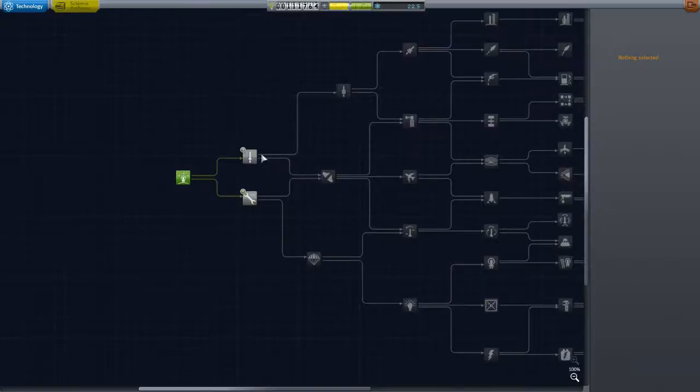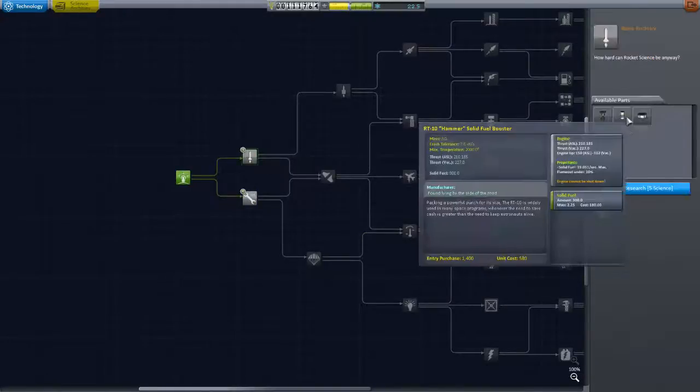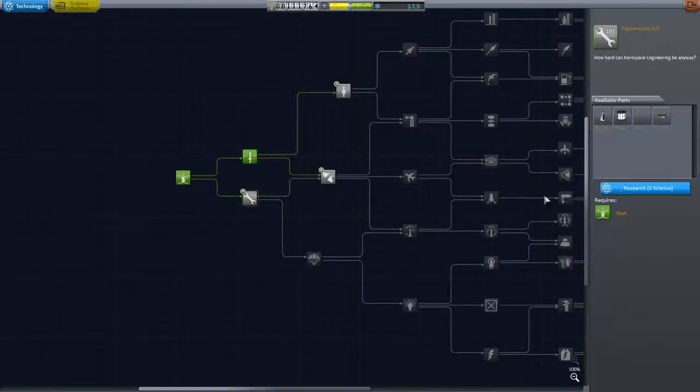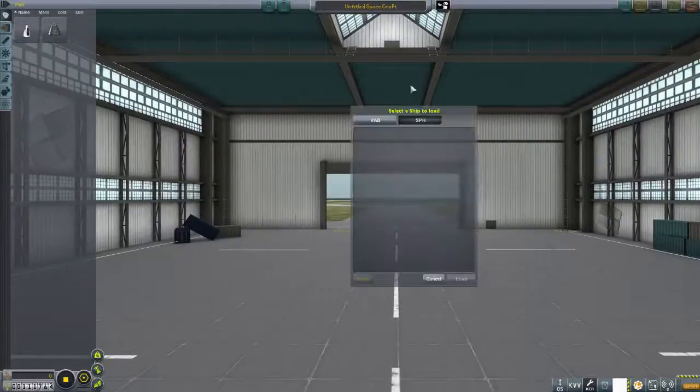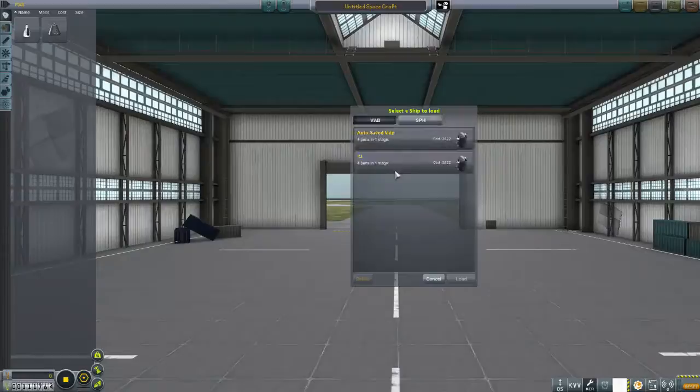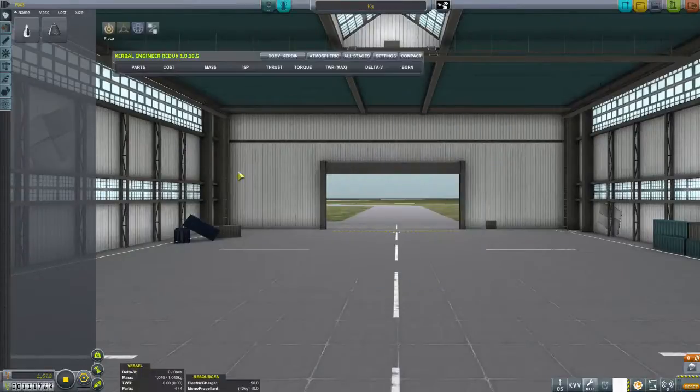If we come in here to Research, we can see we now have access to these nodes. We've got 12 and a half science left — not enough to unlock those yet. So we'll head to the Space Plane Hangar, because what we can do is load vehicles from the VAB. We'll grab the K1 and load it in.